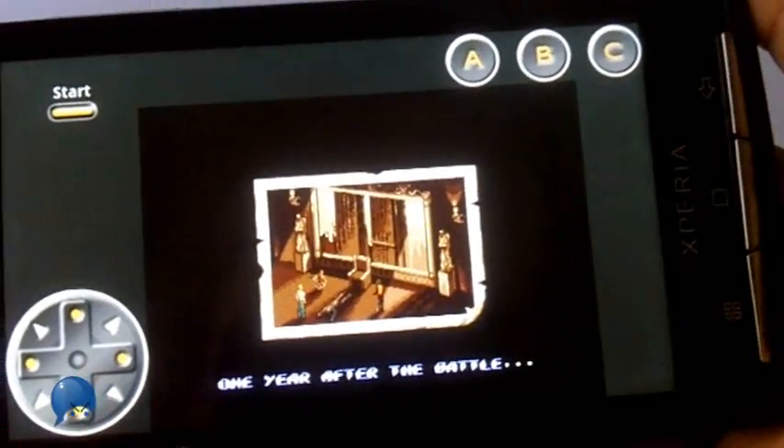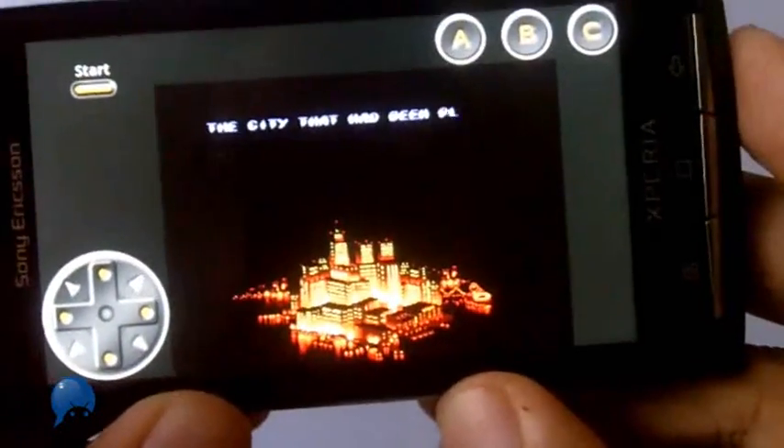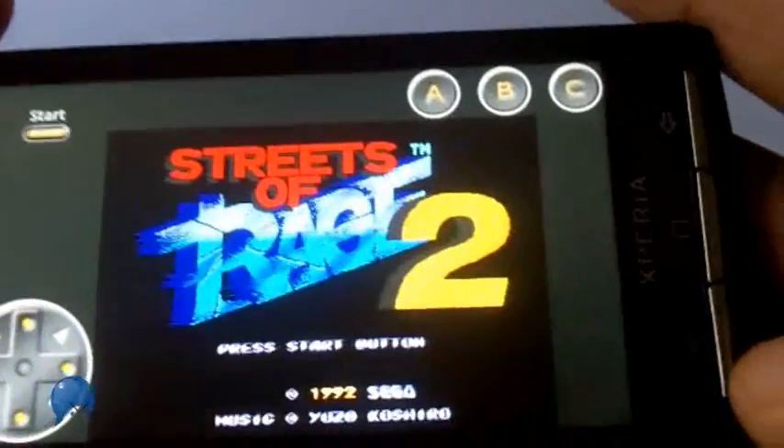Now if you have a phone with a keyboard, you can use that and expand the screen. But this phone doesn't have a keyboard, so they have a little virtual D-pad here and you have the buttons up top. Let me show you real quick.